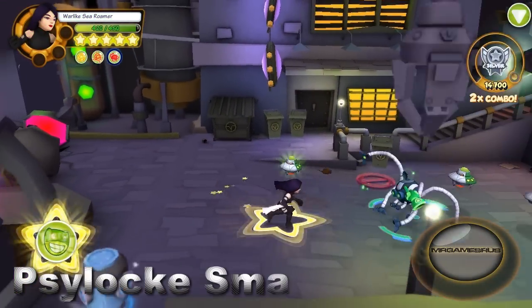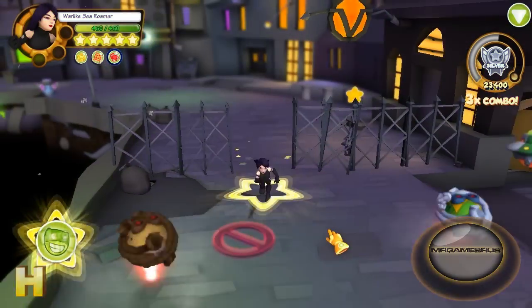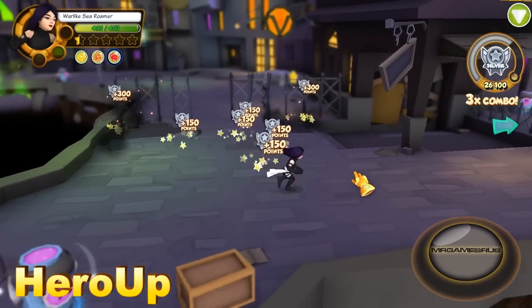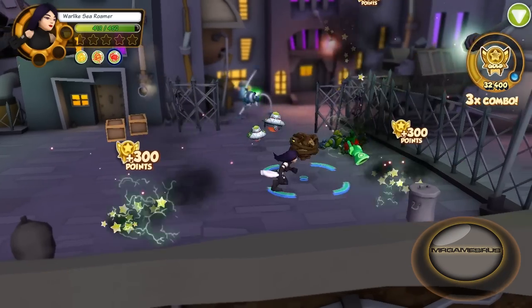Her third power attack, she slams the ground knocking down enemies for 65 damage. Last, for her Hero Up, she does a psionic blast that knocks enemies flying for 144 damage.